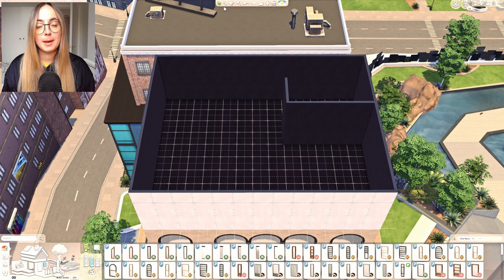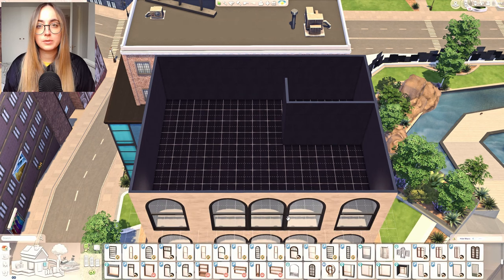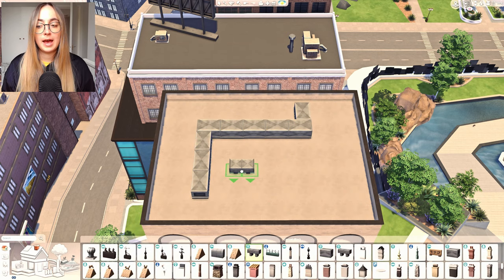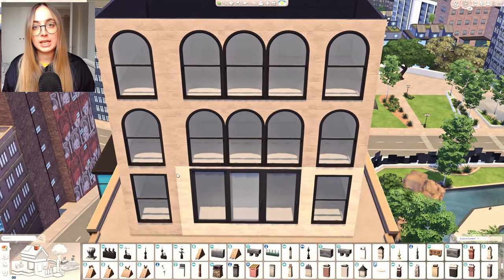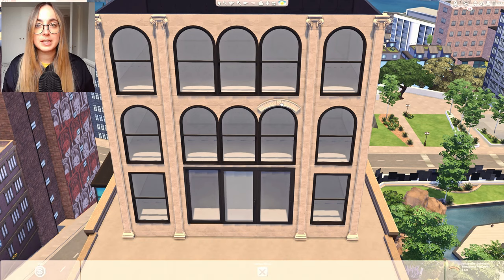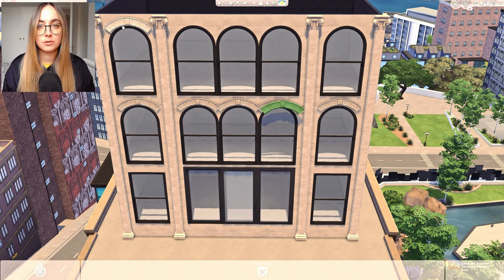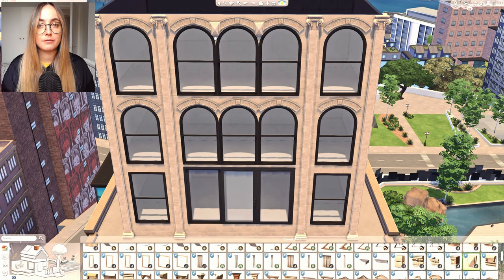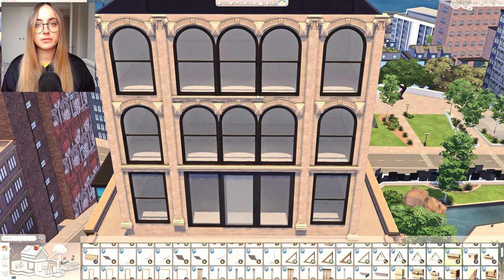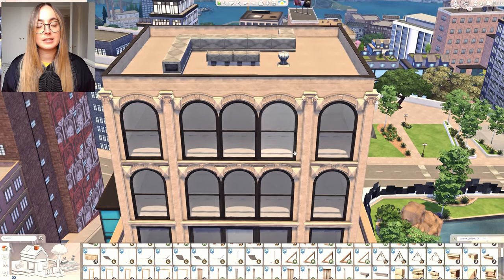It's a three-story penthouse on the Fountain View Penthouse lot. The style was very much inspired by penthouses in New York and the architecture there — largely due to the new windows from Charlie Pancakes with the rounded arches. I love those windows! There are also square ones, so I combined the two: square on the lower level and rounded on all the other levels. I wanted to create a really impressive window front with those beautiful arched windows, three right next to each other in the middle.